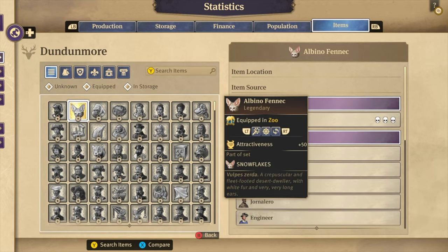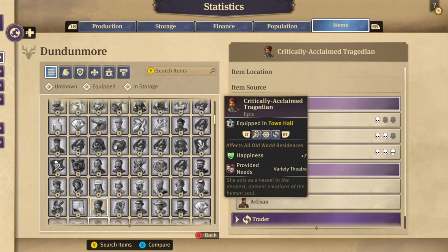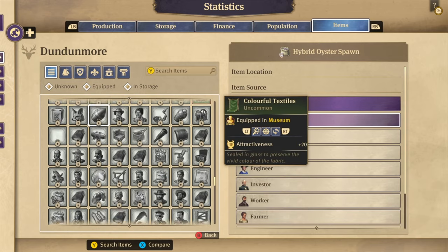You can activate these items in certain buildings, like the town hall. The effect will then be activated for all buildings within the range of that town hall. You can even learn how to obtain the items in multiple ways.